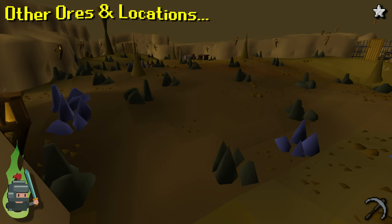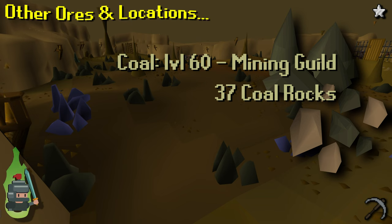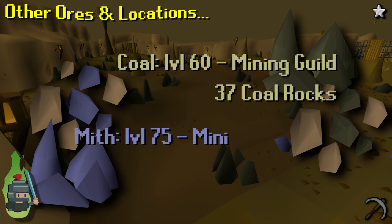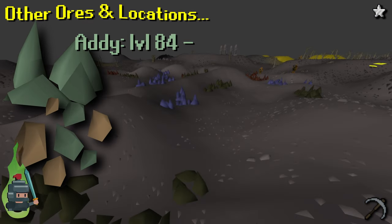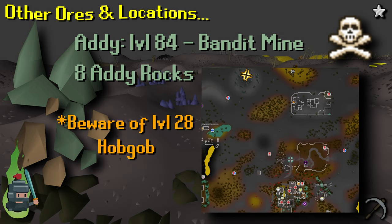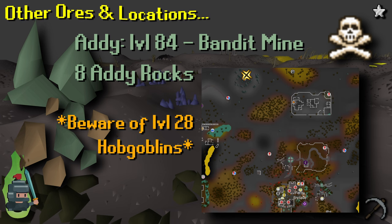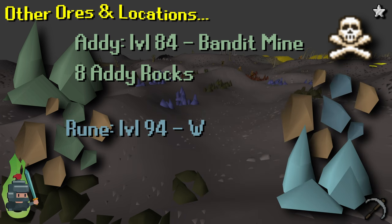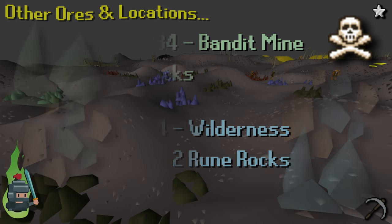For completeness, here are the best places to mine other ores. At level 60, the Mining Guild is the best place for coal — it's a short walk to the southeast Falador bank with 37 rocks. For mithril, continue in the guild with five mithril rocks available. For adamant, there are two rocks in the guild, but the Bandit Camp mine northwest of the Ferox Enclave has eight adamant, 19 mithril, and 31 coal — though it's in the Wilderness. For rune, there are only two rocks in free-to-play and they're at the Lava Maze at level 46 Wilderness.